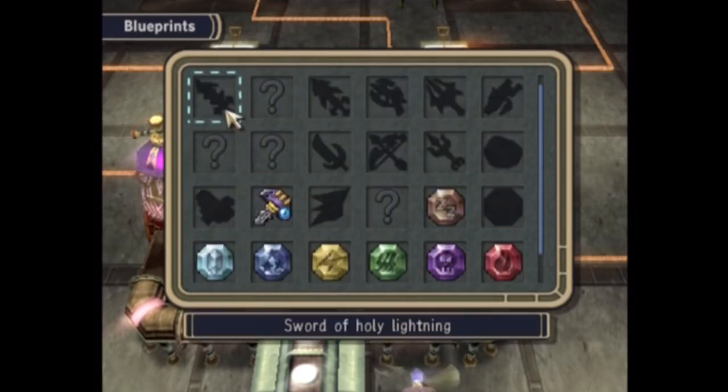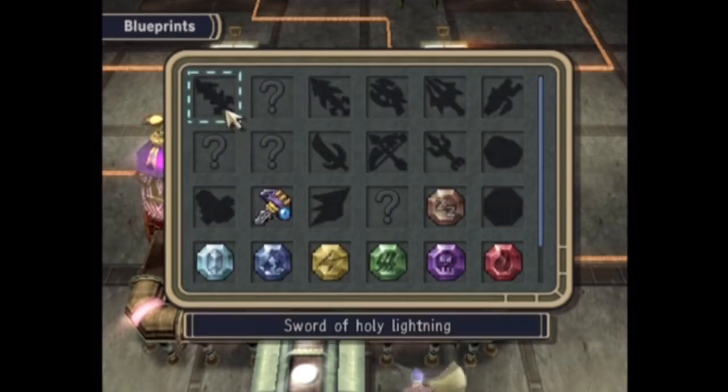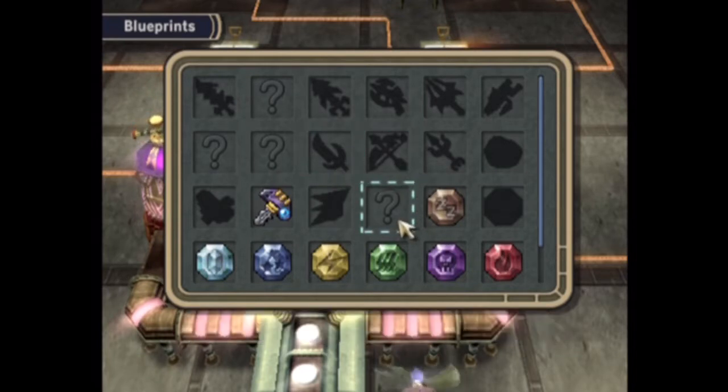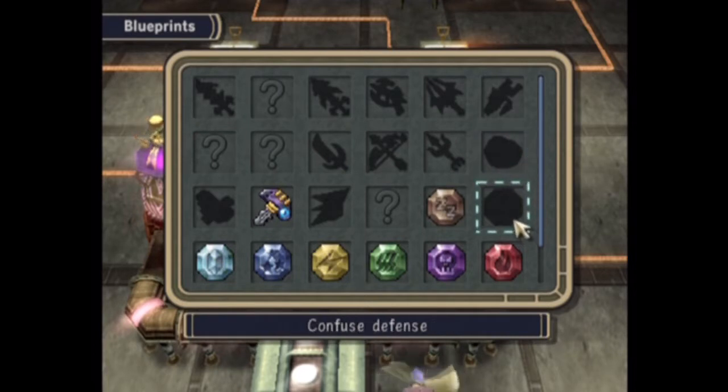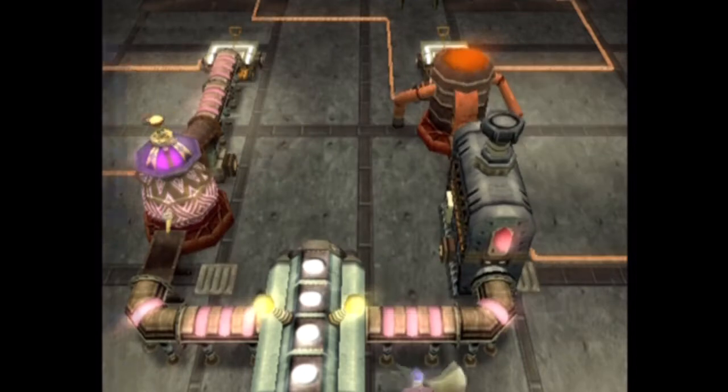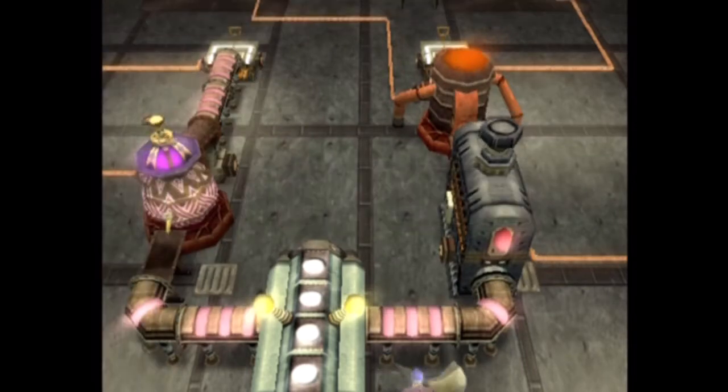Sword of Holy Lightning. I don't know that we even make anything this video. We're gonna go through completing the factory blueprints. You get a reward for 100%-ing the factory stuff, but none of the weapons you make are really kind of worth it - except for the seven-star swords, which are interesting because they're unique.